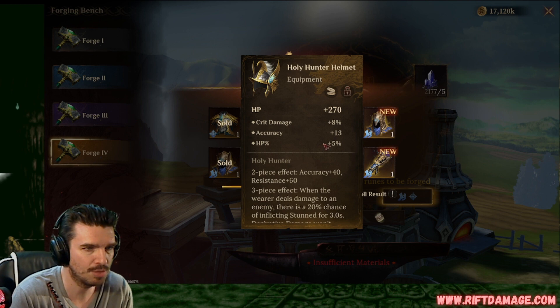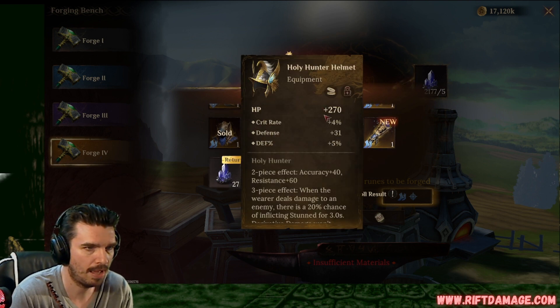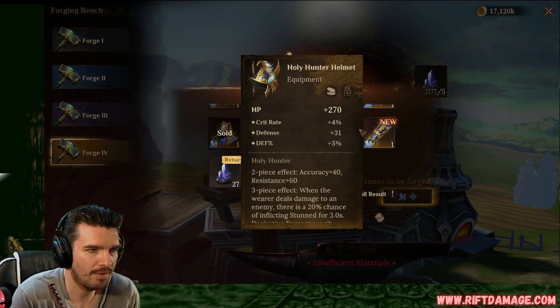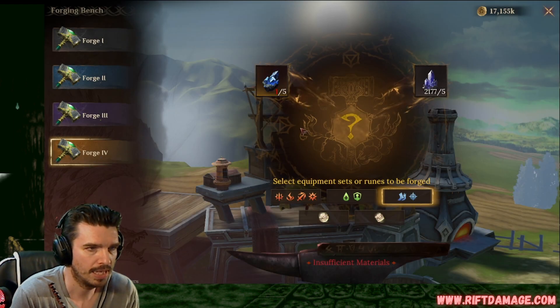Crit damage, accuracy, and HP. Maybe if we want that on somebody. It'll probably collect dust. Crit rate, flat defense and regular defense. That's pretty good. We'll keep that. Flat attack gloves with attack and enlightenment and accuracy. Too bad there. Flat attack. And that's that.